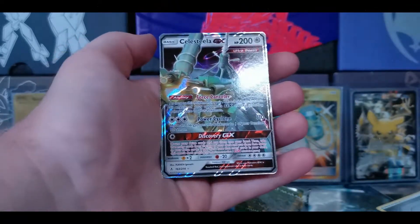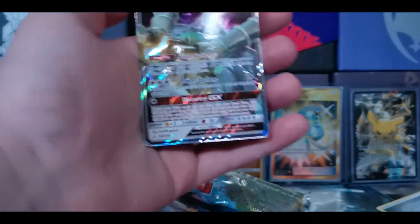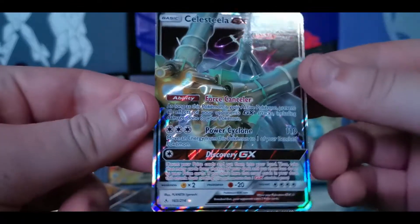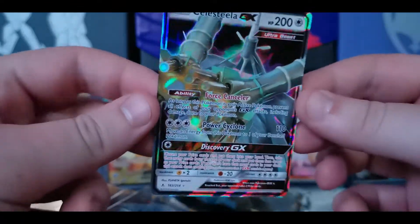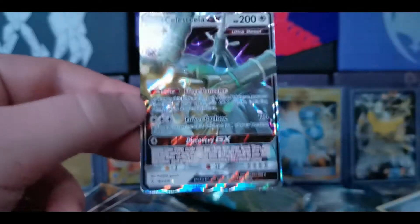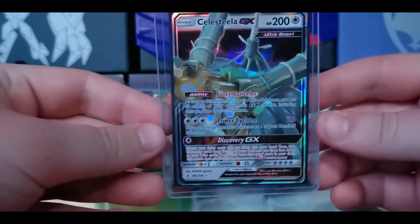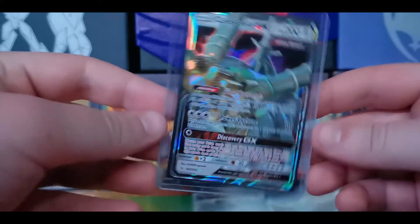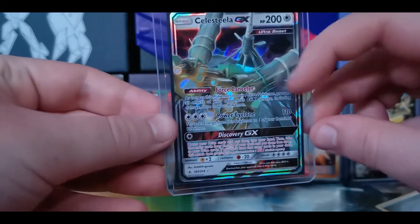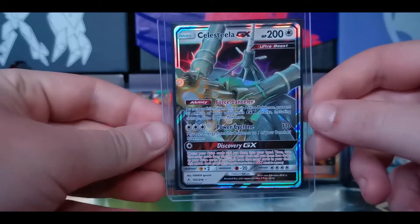And right there, a Celesteela GX. I have actually never seen that Pokemon before. Is it that bunny Pokemon? I think? I'm not sure. I still don't know where the Pokemon is in this card. It just looks like a mess, really. Is that an umbrella? Maybe? And is that its arm? I don't know.